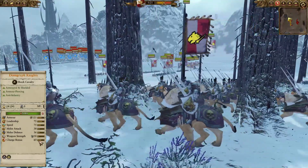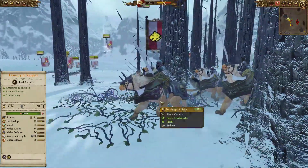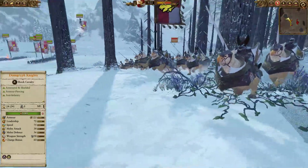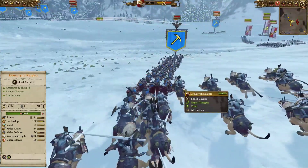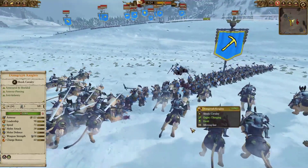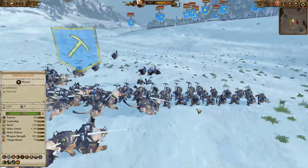The banner for this army is the Demigryph Knights — not the Halberd variant, but the anti-infantry one, and these guys are actually causing Terror. I don't know why I picked them but let's see how they perform. I brought two of these units, and early on I just tried to get a charge on these miners — cleaned them up real quick. Quite a good charge, a lot of weapon strength, some high melee attack.